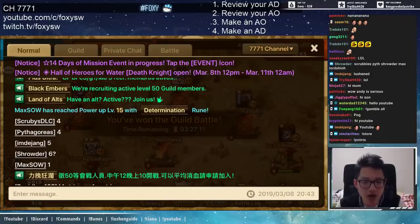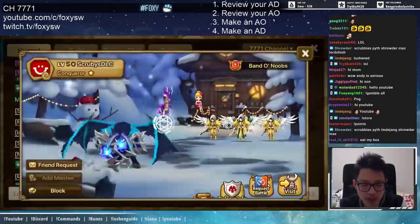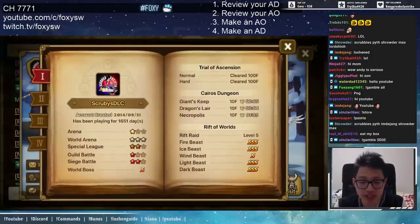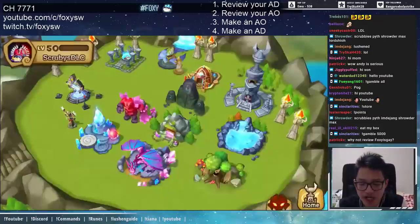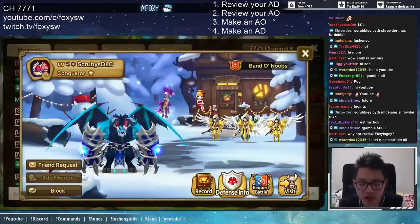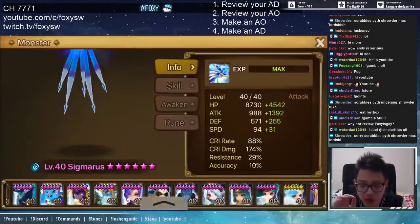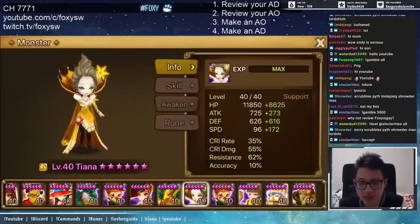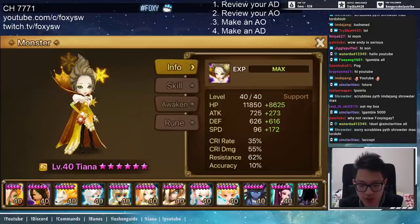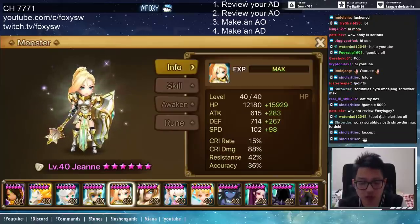Today's five people are Scrubby, Pipe, Shrouder, Max, and Lord Shilo. Starting with Scrubby — option four, make you an AD. First thing I look at is your arena rank: Conquer 1. In Conquer 1 it's basically a rune check on how good your offense is. His speed defense team looks slow and not runed properly — 96 speed, 172, and the gene is 98.